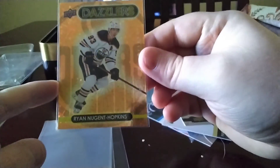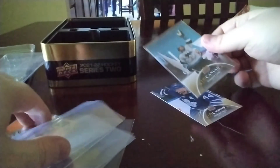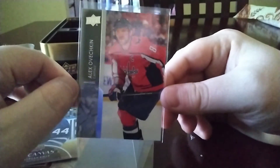Let me see how much Clear Cut is going for — I think it's definitely over $150 a hobby fat pack. Dazzlers, Target exclusive, Nugent-Hopkins. Another young gun. Probably the best card was the Dazzlers or the Ovechkin. Alright guys, thanks for watching. Where's the LV at — or the Schneider — but it's my favorite card. Thanks for watching, stay tuned for more videos. Peace, go Caps! Yeah boy.